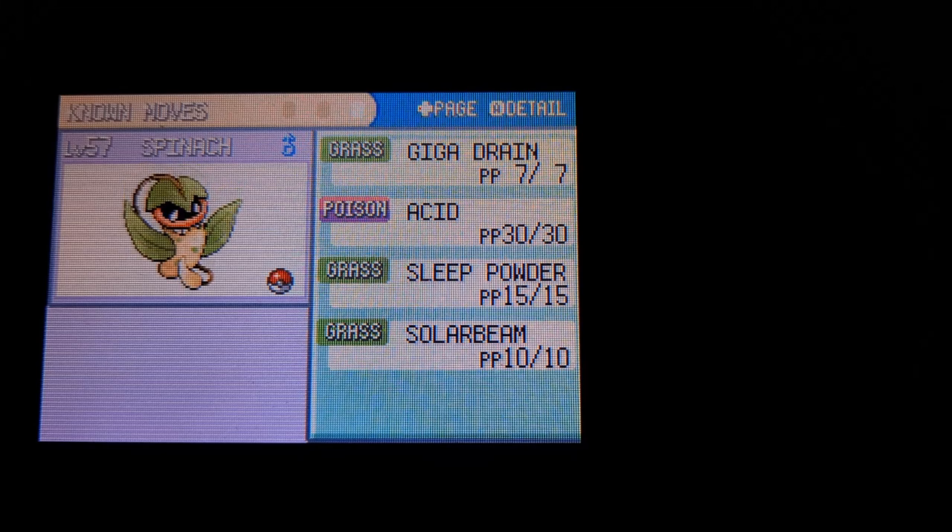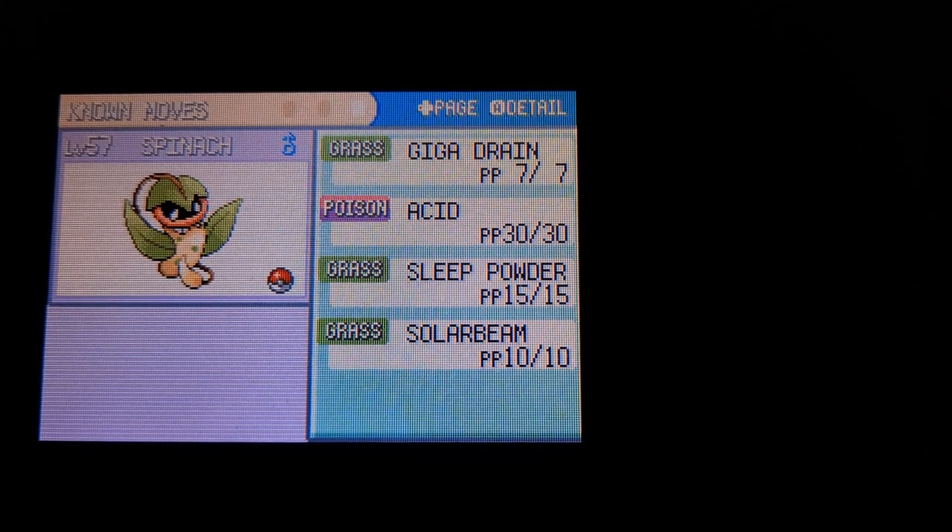And Spinach has Giga Drain, Acid, Sleep Powder, and Solar Beam. I also gave Spinach two PP Ups, so Giga Drain has a little bit more coverage.